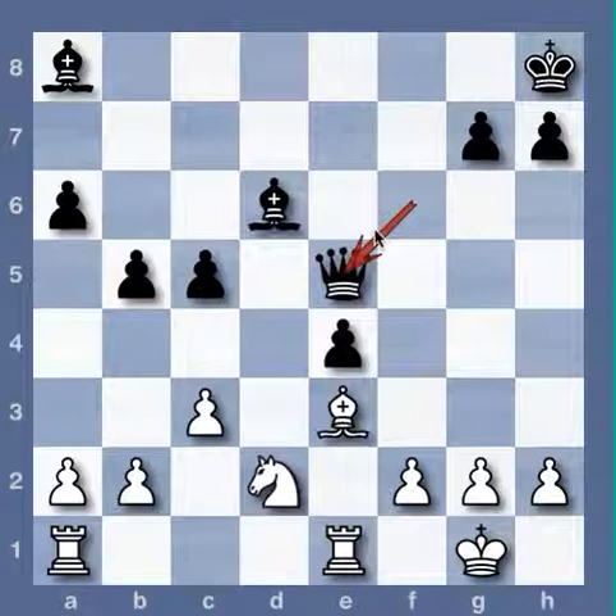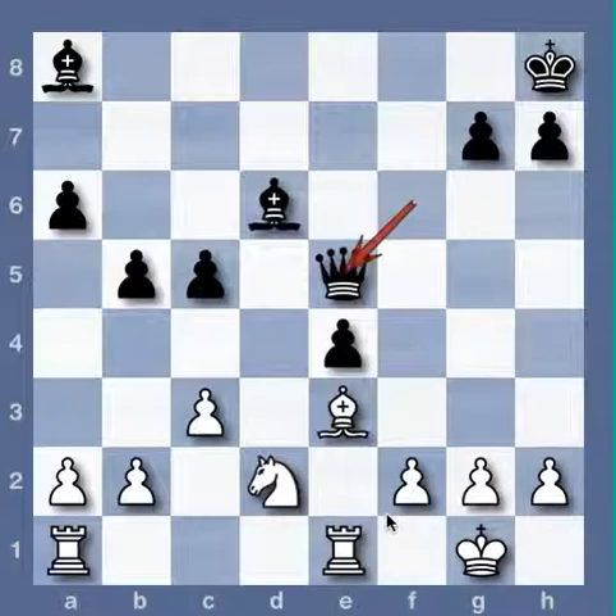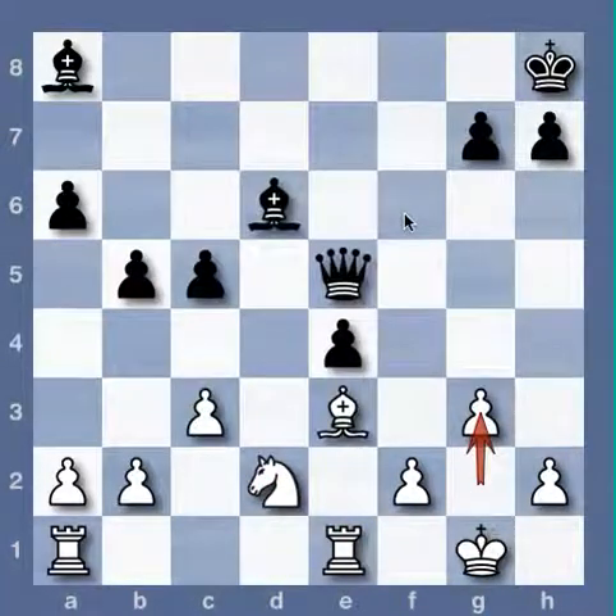Queen e5 is an important maneuver for black, forcing g2 to g3. Knight f1 is also possible, but then the knight would be relegated to passive defense. Black hopes to use his queen and a8 bishop to exploit the light square holes created by the pawn advance. The battle is interesting: white is doing his best to block black's light square bishop, while black is doing everything to create new diagonals for it, ultimately generating game-saving counterplay against the white king.